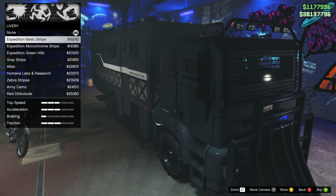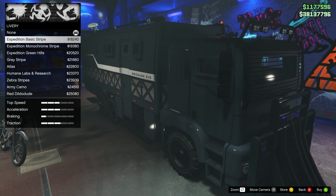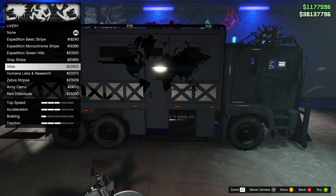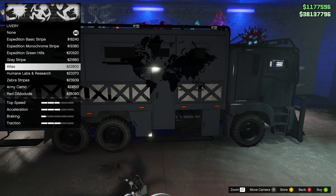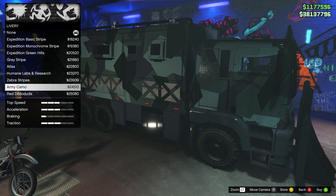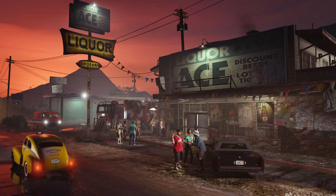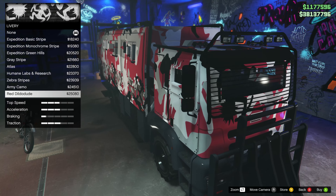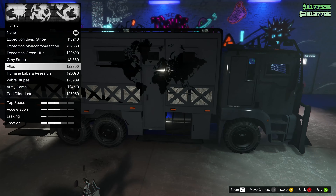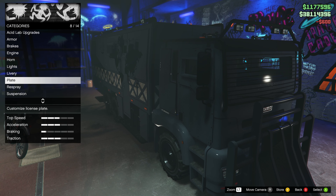For the livery, the BrickAid 6x6 looks kind of cool — it's like the Mercedes G-Wagon 6x6. We're making it lime green, so we're going for the atlas livery. I think that'll look cool especially when we paint it. We'll do the black plates on it. For the respray, the secondary is the bottom — interesting. For the primary, we're going acid green. And for secondary, we'll go black, especially since the black on the side there with the earth on the atlas livery looks great.